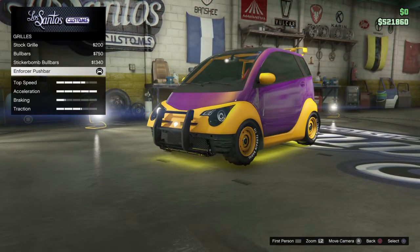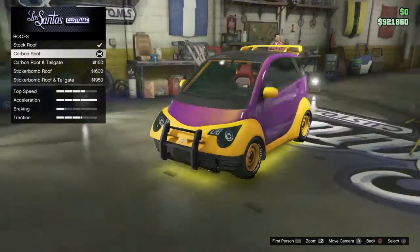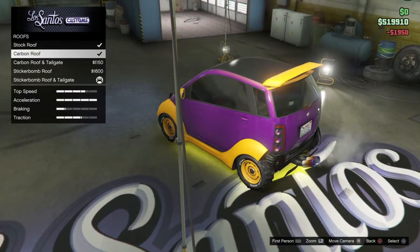I'll just put that on for now because it looks pretty sick. Then go to roof, go to stick bomb and keep scrolling until you land on stock.